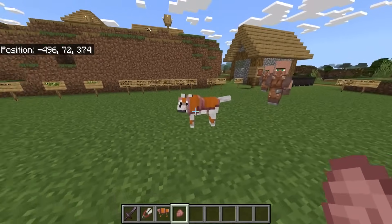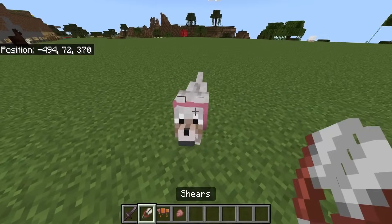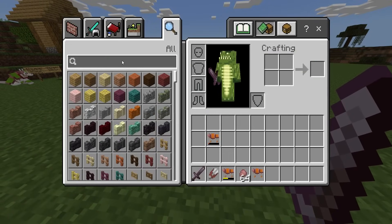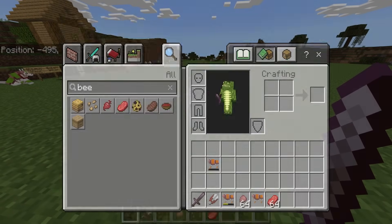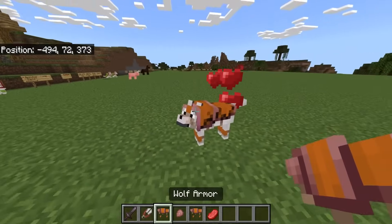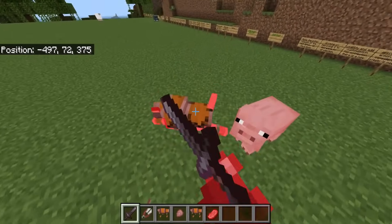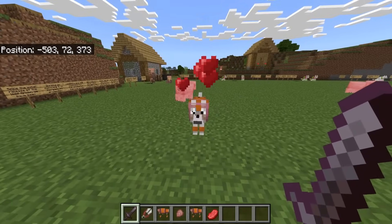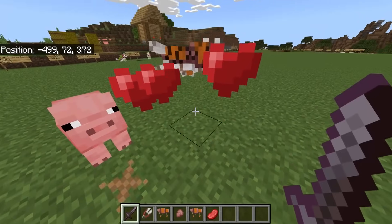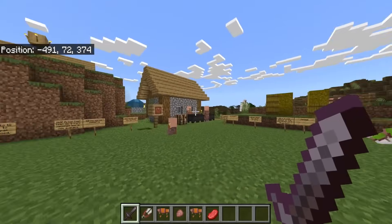Remember, it absorbs the damage. You can always tell if a wolf is damaged or injured by its tail. If I take the armor off and hit the wolf, you can see his tail goes down and he's injured. In order to heal a wolf in Minecraft, you give them something like raw beef and you can see the tail goes all the way up. If the wolf has armor on and we keep hitting him, you can see the tail does not change because it acts as a shield as well as armor. The only time the wolf will take damage is once the armor is destroyed - and you can see he's starting to take damage once again. It is an incredible feature.